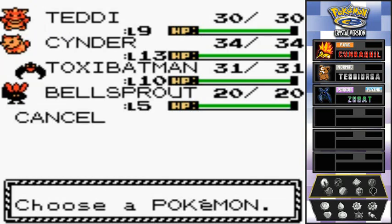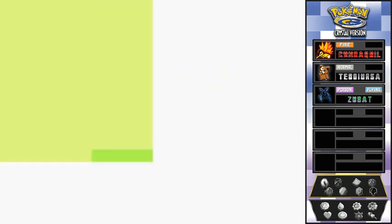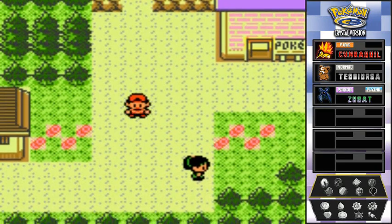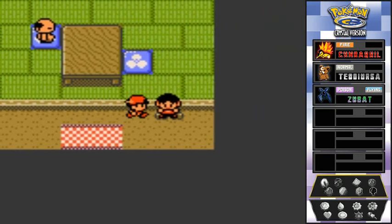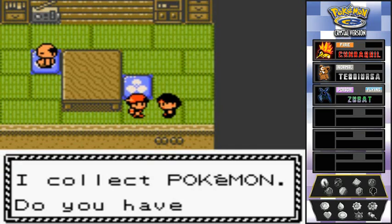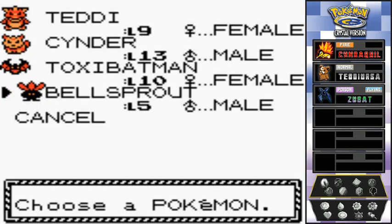I do have a Bell Sprout but I'm not using it as part of my team. There is something you can do right here in Violet City — go to this house because there's an individual willing to trade you an Onyx for a Bell Sprout. He says 'I collect Pokemon, do you have a Bell Sprout? Want to trade it for my Onyx?' I guess I will.